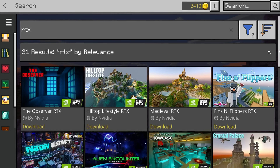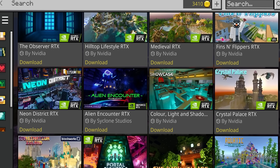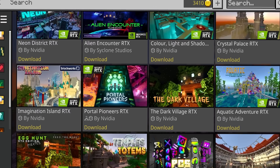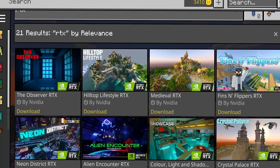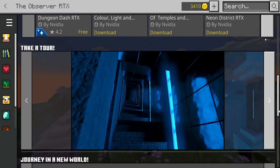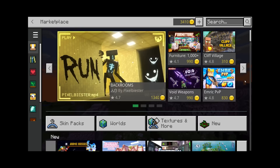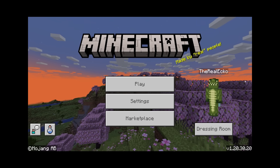This is very different from Minecraft RTX. With Minecraft RTX, you could go to the marketplace, search RTX, and download RTX-capable worlds — but only possible with ray tracing graphics cards. Forget about that. You actually don't need to go on the marketplace.